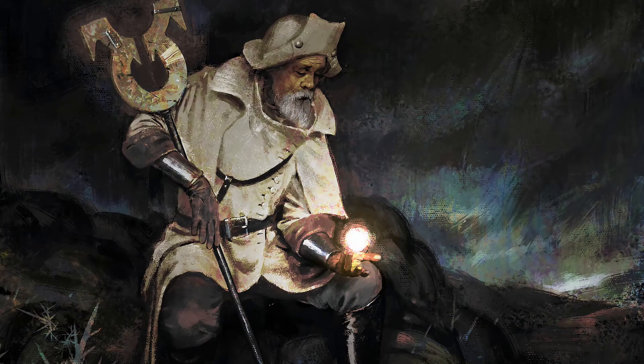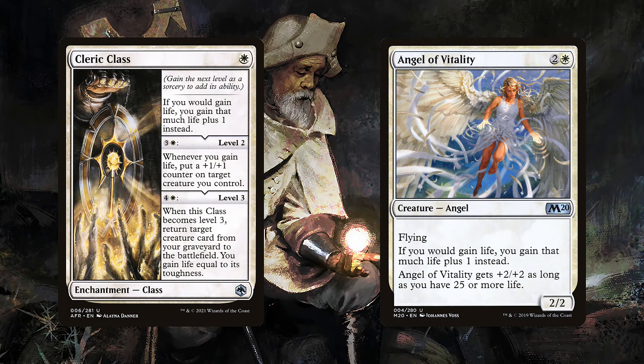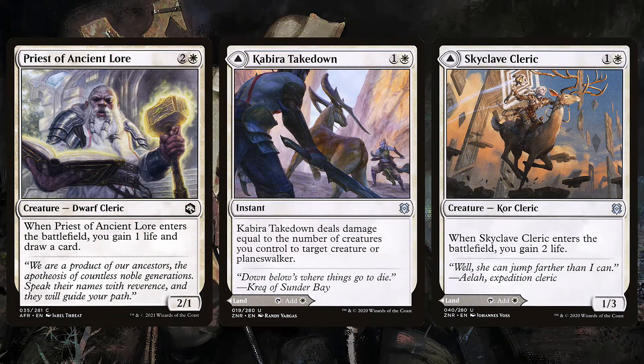We also have ways to make our life gain more effective, like Cleric Class and Angel of Vitality. They both make our life gain more powerful by giving us extra life. The Cleric Class can also start distributing plus one plus one counters, and the Angel can become a big threat — a 4/4 flyer. We also have Priest of Forgotten Lore and some utility lands to smooth the deck out, letting us draw cards.